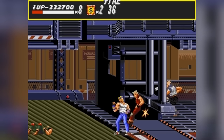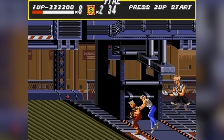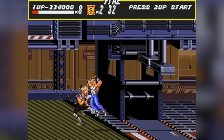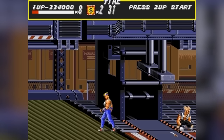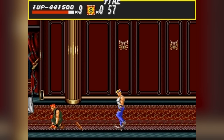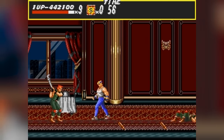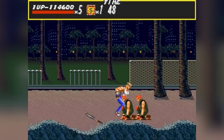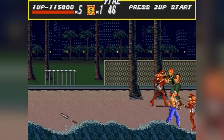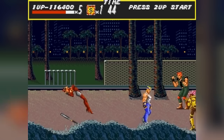You've got a whole arsenal of moves — 40 in total — including headbutts, backslams, and reverse kicks. And let's not forget the weapons scattered around, like pipes and baseball bats. Plus, there's the iconic special attack where you call in a police car to launch explosives at your enemies. It's a satisfying mix of strategy and action, especially when you team up with a friend for two-player cooperative play. Graphics-wise, Streets of Rage stands out for its detailed atmospheric graphics that perfectly capture the gritty urban setting. The character sprites are large and well-animated, making each punch and kick feel impactful. The backgrounds are varied and full of life, from illuminated streets to grimy back alleys, immersing you in a city that's both dangerous and alive.